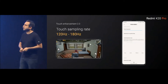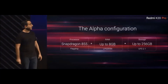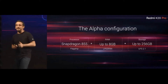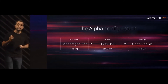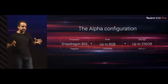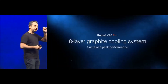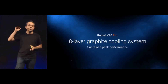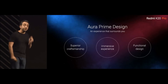The K20 Pro gives you an advantage when gaming. On chipset and optimizations, we will have an alpha configuration of up to 8 GB of DDR4X clocked at 2133 MHz, as well as a storage variant going all the way to 256 GB via UFS 2.1. This is a lot of power under the hood. To cool that off and ensure you don't face any lags, even playing for 30 or 60 minutes, we have added an all-new 8-layer graphite cooling system.